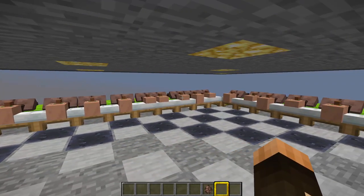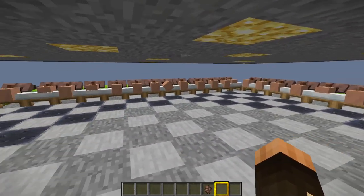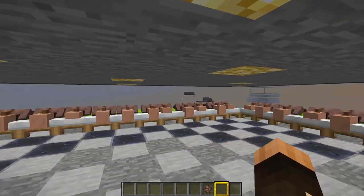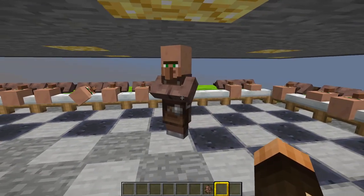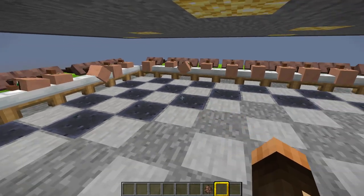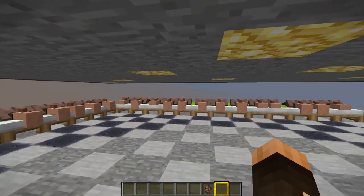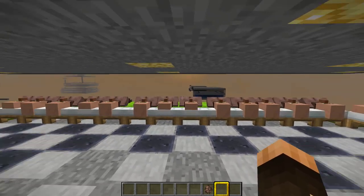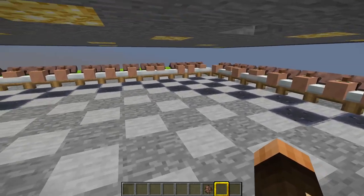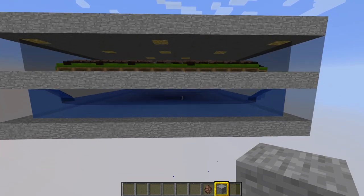When you initially get your 52 villagers in, the first morning when they wake up they'll have no gossip — so the farm won't work right off the bat. They need to accumulate gossip, sleep, and work, so it'll take a good couple of days to get going. If a villager runs around looking confused it means they've lost their workstation — they'll find it again. If you want this to work indefinitely, build it inside a spawn chunk; otherwise it'll stop working when the chunk becomes unloaded.